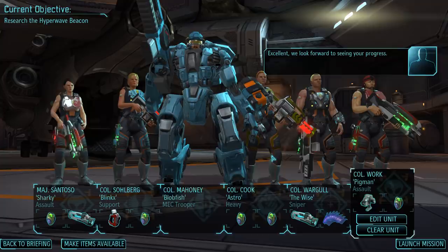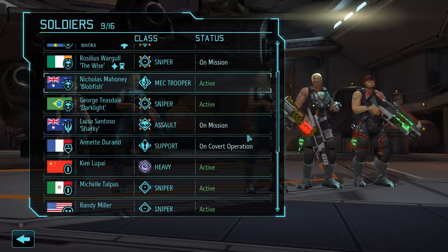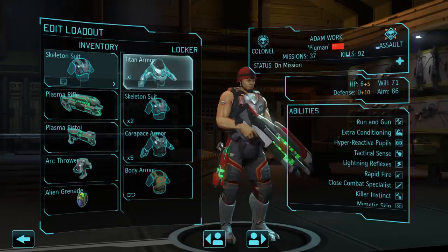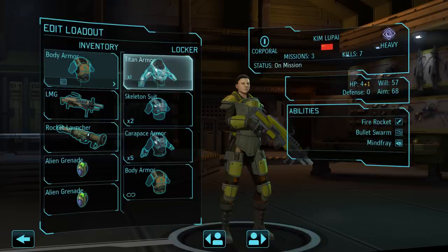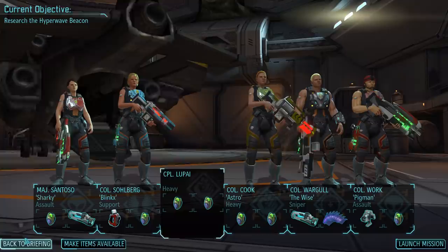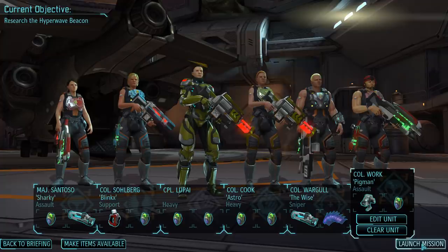For this mission we are making some changes to our squad. Specifically, we will remove mech trooper Nicholas Mahoney. In his place we will put our psionic heavy Kim Lupi, so we'll hopefully get our first taste of psionic abilities in action today. To better protect Kim, we will switch our assault Adam Work back to the skeleton suit - his Titan armor can now go on Miss Lupi. We will also give her a heavy laser. I briefly thought about buying combat stims, but the will bonus those provide sadly does not extend to psionic abilities.